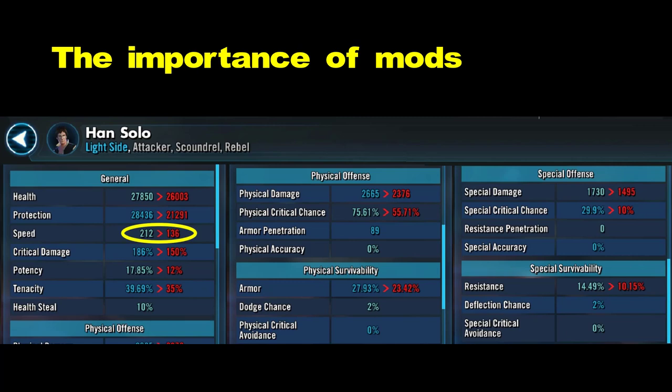The best mods in the entire game are speed mods. Mods that give you speed give you advantage. Speed synergizes with everything else in this game. If you do damage, inflict buffs, or anything offensively — it's enhanced by speed because speed allows you to do it more often, more turns per round. It is the ultimate synergizing stat. Get your characters sped up. It should be your number one priority when it comes to mods.